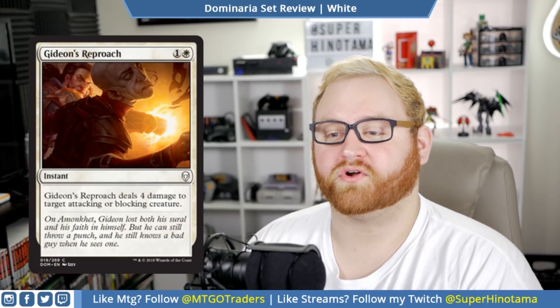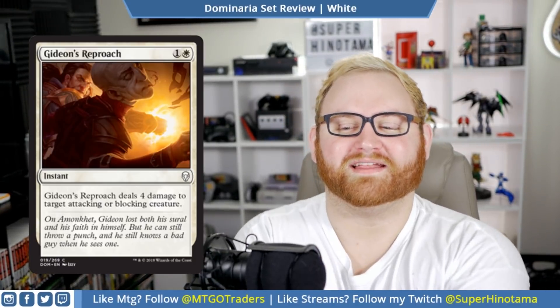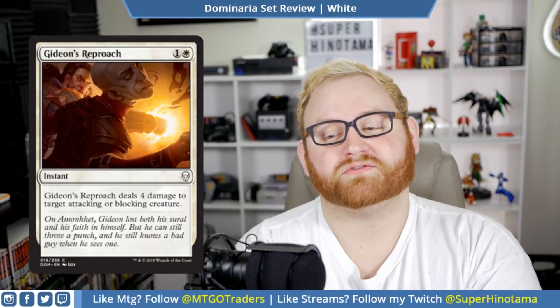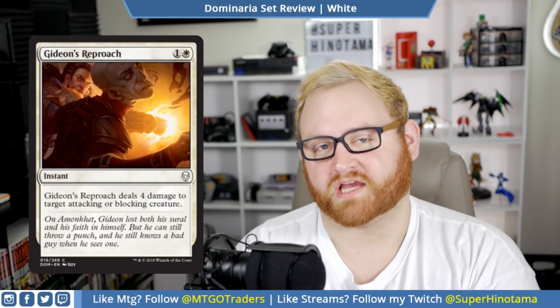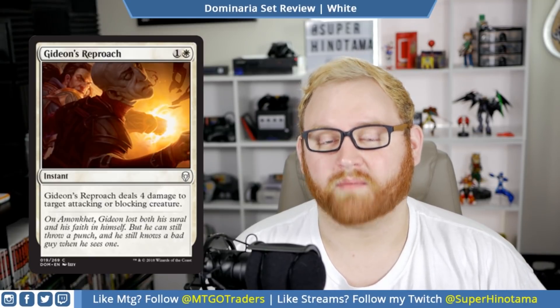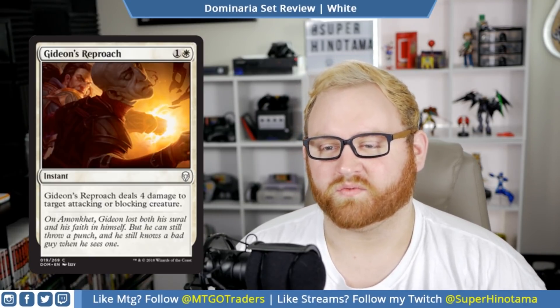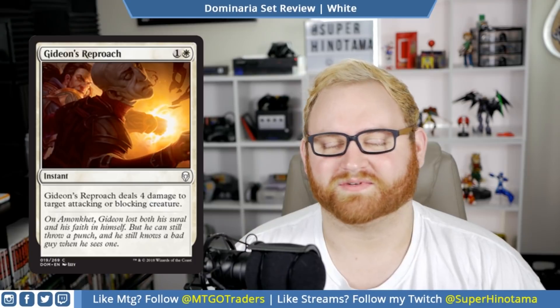Moving up, we have Gideon's Reproach — Gideon just punches a dude, which is nice. This is a two mana instant: Gideon's Reproach deals four damage to target attacking or blocking creature. This is basically a more pumped-up version of Slash of Talons from Rivals. This card is very good — you're going to be picking into it if you like combat tricks or removal spells in white. I like this a lot, especially since it's a common in draft and sealed. You probably won't see this card at all in Standard, but the art is nice and I love that he's just straight-up punching a dude.